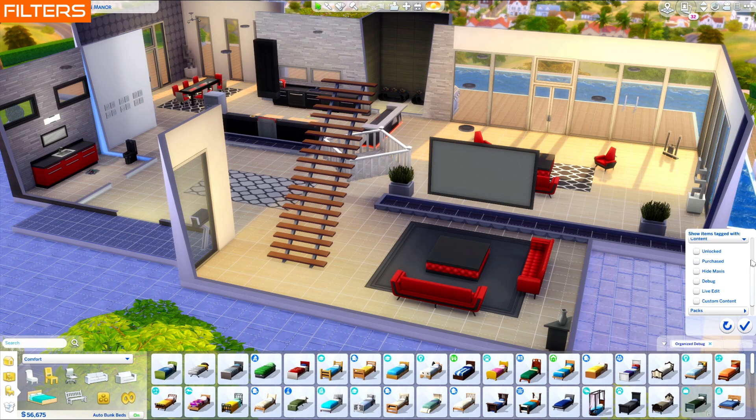Build Buy content filters are different, but most find them preferable after getting used to it. The filters stay set when you leave Build Buy or even when you restart your game, so you only have to set them once. Don't use the show live edit or show hidden objects cheats — instead use the debug and live edit filters to toggle them.